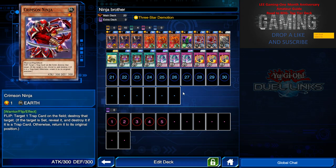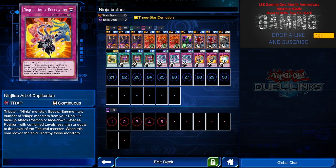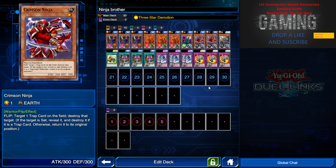Crimson Ninja is a level one OP card — if I flip summon it, I can target one trap card on the field and destroy it. Pretty good in mirror match since most of the set cards are traps, and it's good against Wall of Disruption, Impenetrable Attack, Mirror Wall, Massive Morph, Front Gate — you name it, all traps destroyed.